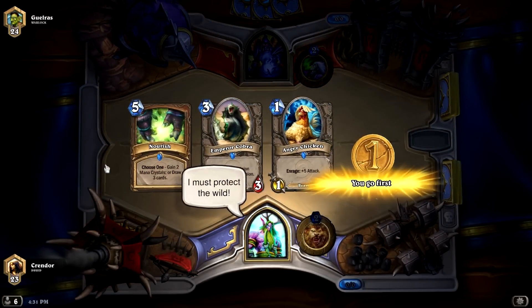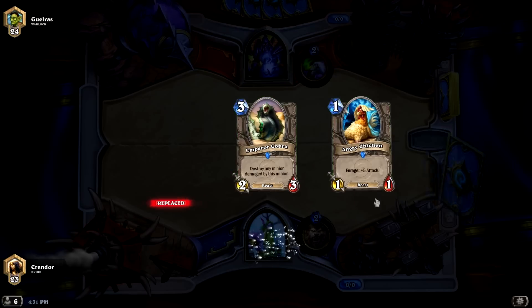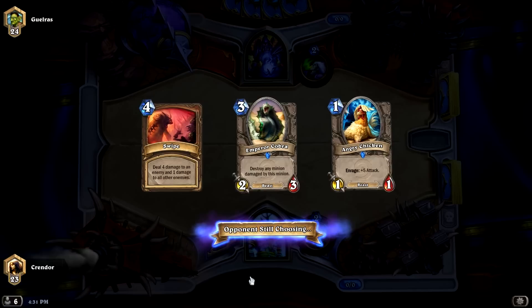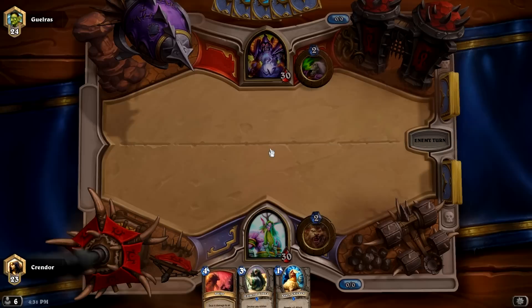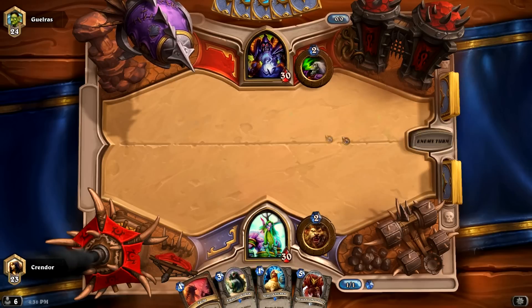We're playing Gwellross, the warlock. Swap Nourish - we get the Angry Chicken to start off, that's good. We get a Swipe - whatevs. I would have liked Wild Growth instead, maybe he'll still draw one.